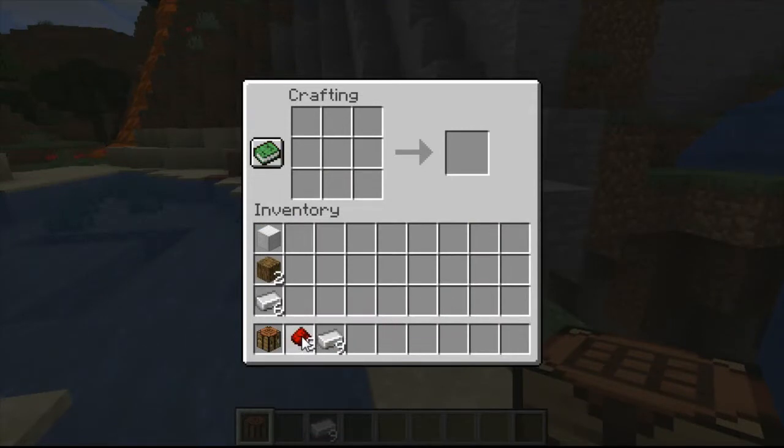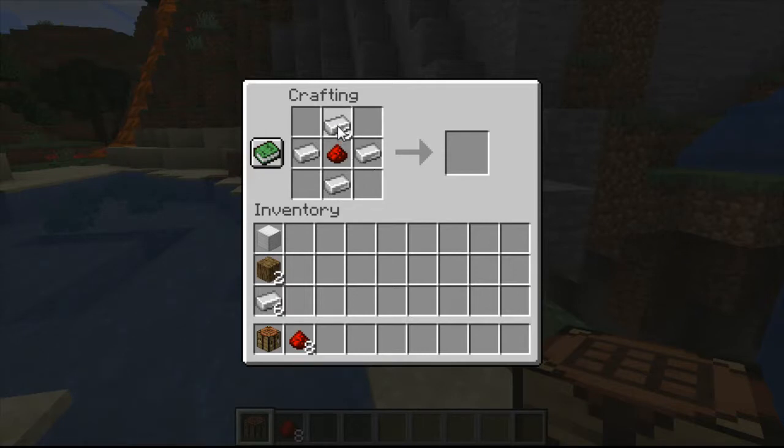To make the compass, all we're going to have to do is put one of these redstones in the middle, then put one iron on each of the four cardinal points, and that is going to give us the compass.